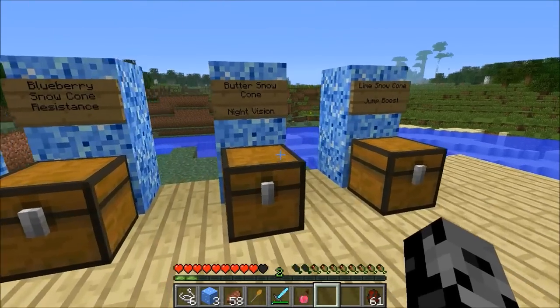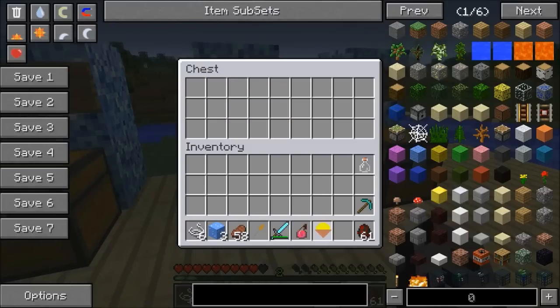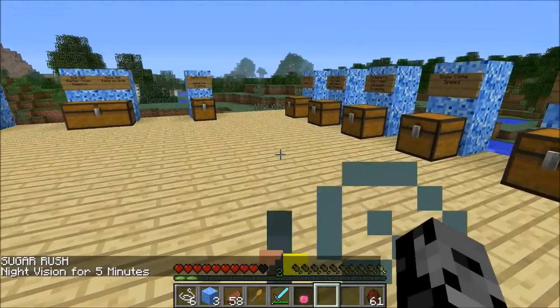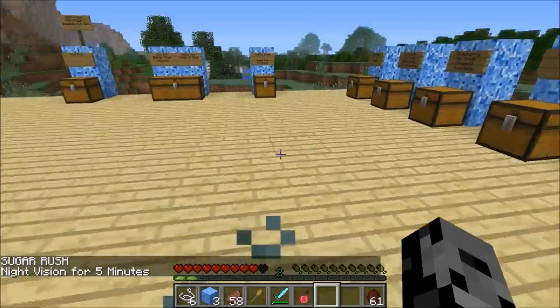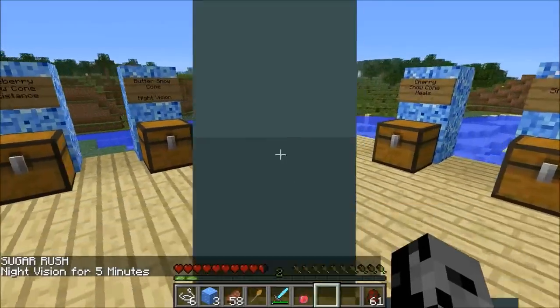Next up is the butter snow cone — this one gives you night vision. To make it, you need a bunch of gold ingots and a snow cone. I guess the gold is serving as butter. We grab it and eat it — night vision for five minutes, which is quite a while. Perfect for traveling around at night since it lasts a lot longer than the other buffs in this mod.